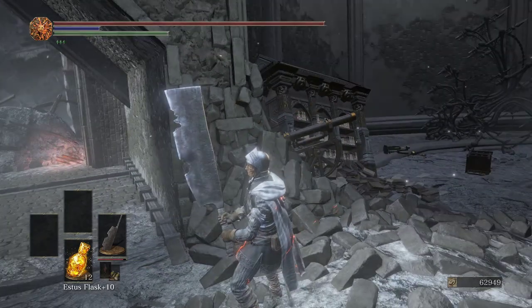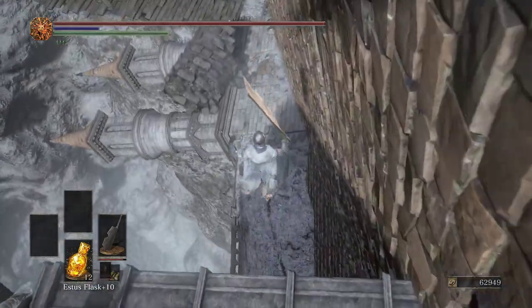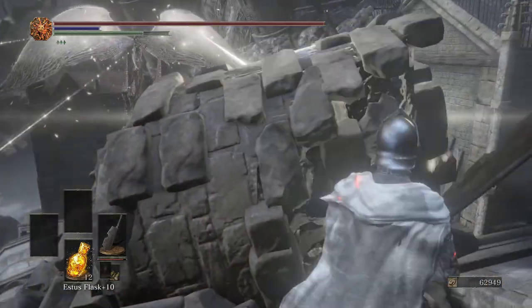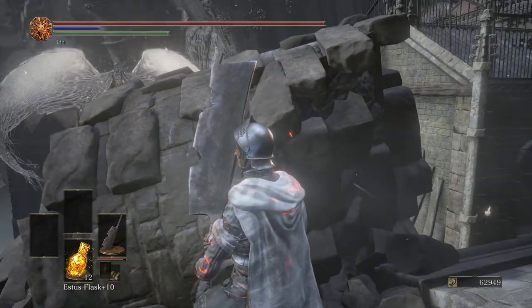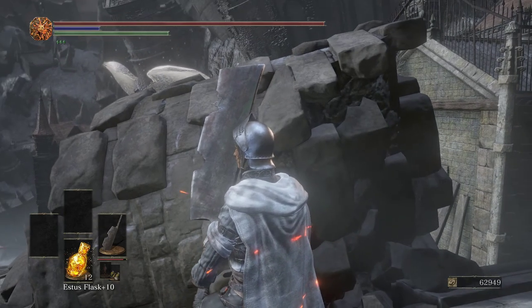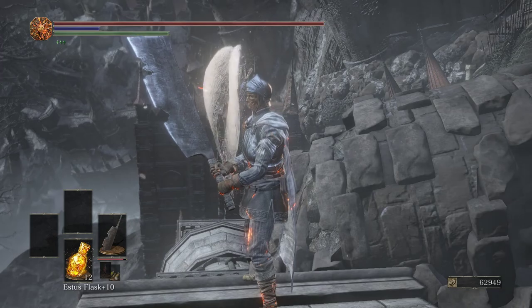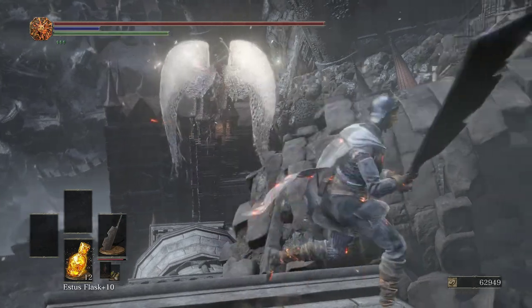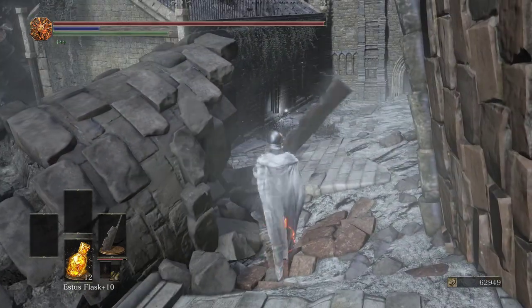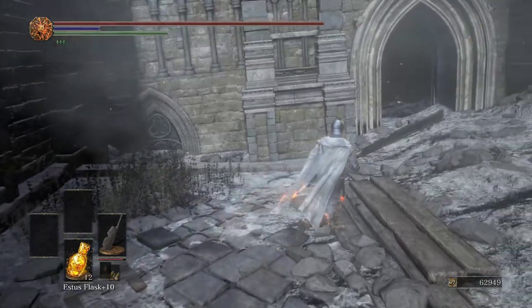Now we're going to see another image of Gael, but I'm going to jump through this real quick to get a divine blessing. And then we have this thing which I'm going to call an angel. It's got wings, and every time it sees me it shoots kind of like divine pillars of light, but vertically. We'll be coming back to that.